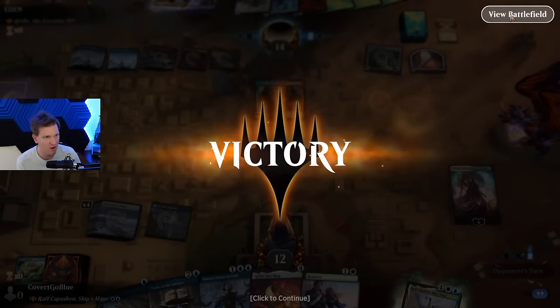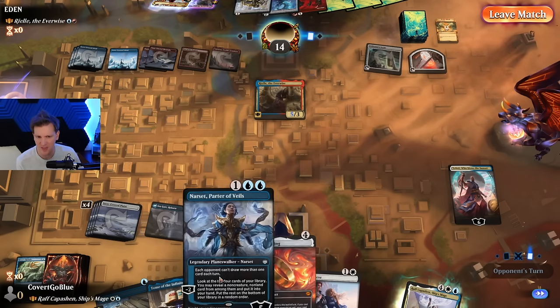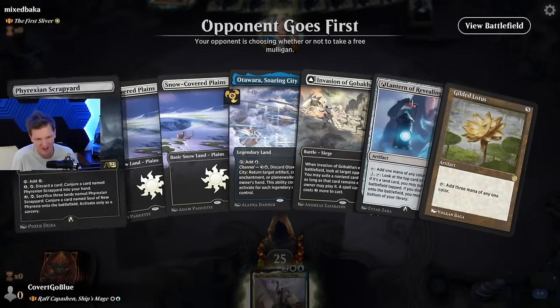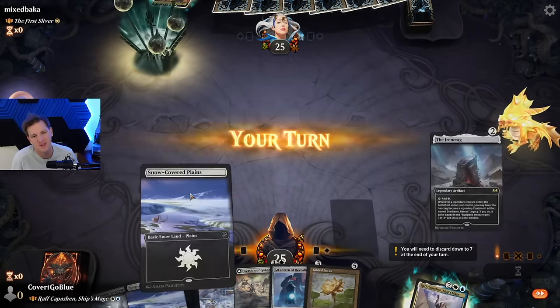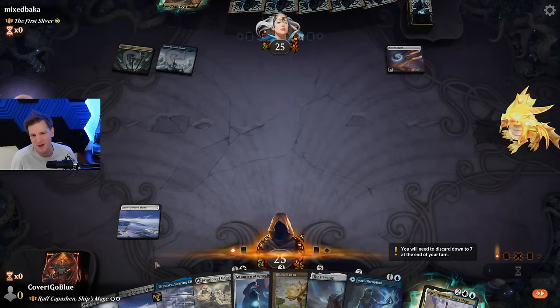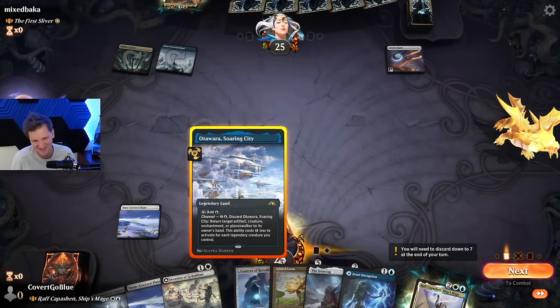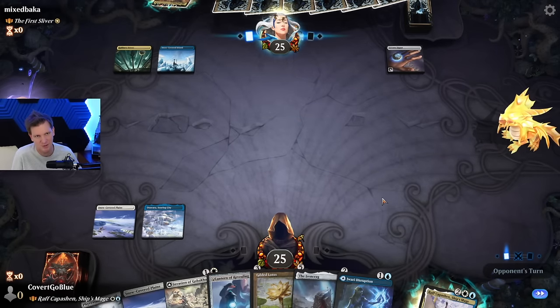Why'd they leave? Why on earth did they leave? First Sliver — five color, avoiding hell queue. Because if they play Golos or Kenrith or Niv, that's where they'd be. And by trash I mean it's the best cards in the game — I'm being sarcastic, but some of you just whiff on the sarcasm. What are we doing? Am I holding up a Jwari? Am I invading Gubakan? It's a tough call.